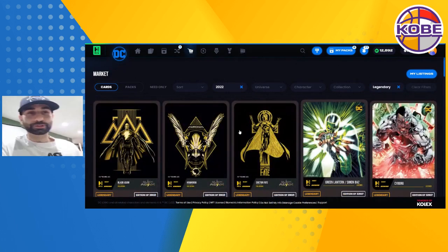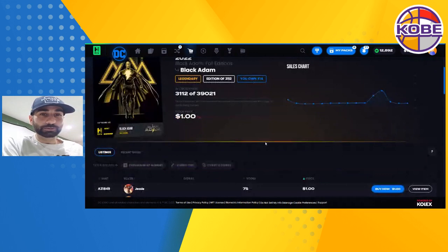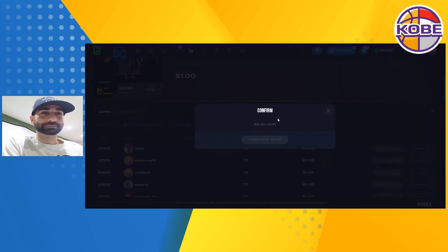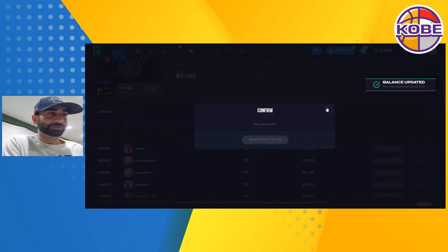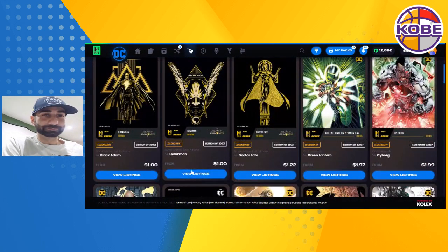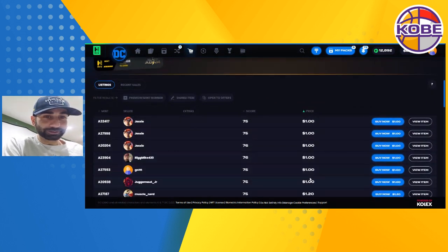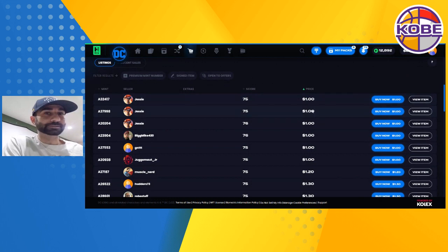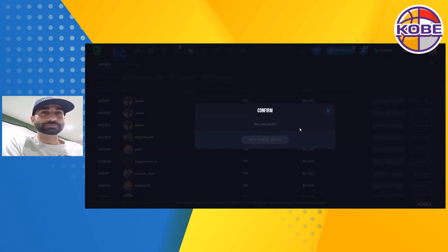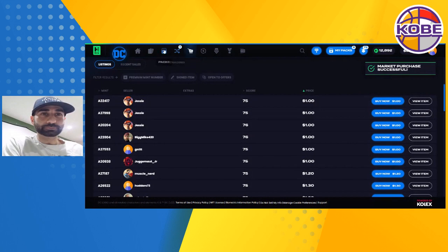Let's take a look at the legendaries and find some movement. Dollar legends — should I pick one up? I already have 14 of them but I use them for giveaways. Jesse has one at a dollar, let's give her a sale. She's got three listings and look at all these dollar listings — one, two, three, four, five, six. I'll pick one up for her. We got you one, Jesse. We'll leave the rest for now.